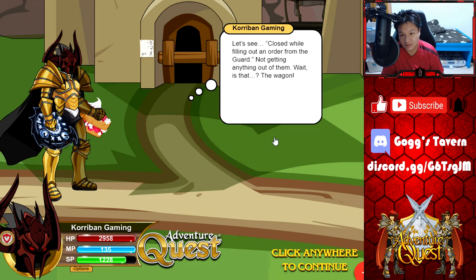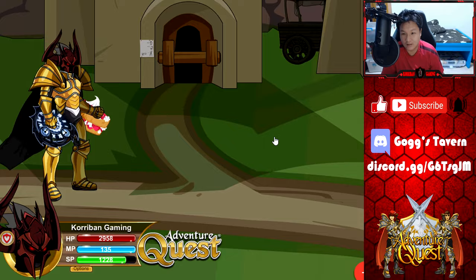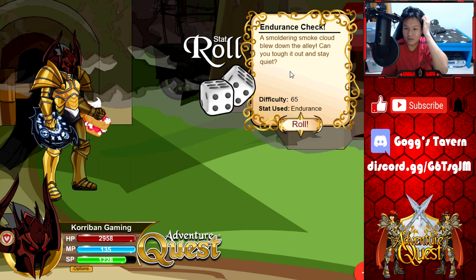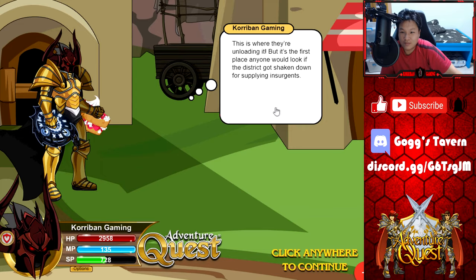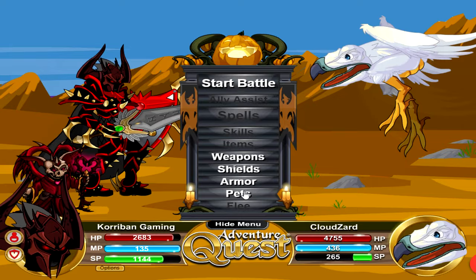Always have a healthy amount of SP readily available at the end of every two battles, because you never know when the next battle might be a boss battle and you'll need SP to set up your strategy. Alternatively, it may also be a stat roll — for newer stat rolls, you can actually use SP to defy the will of the dice, allowing you to win the stat roll instead of replaying battles or watching cutscenes until you win.